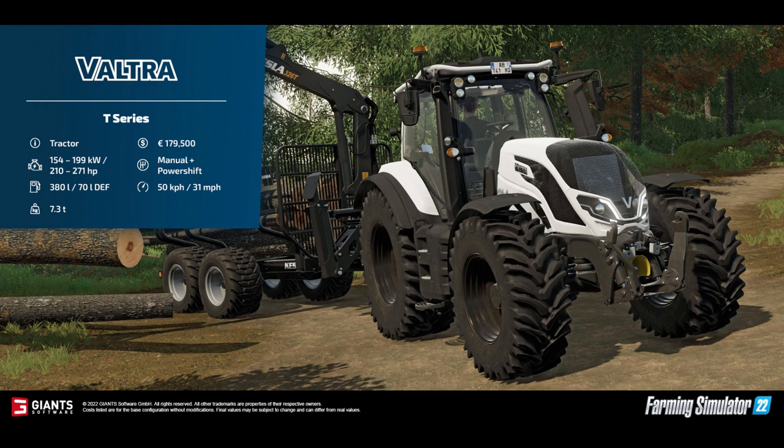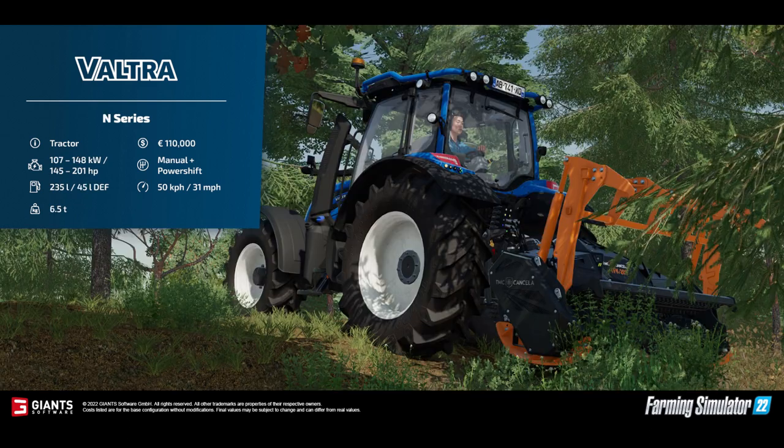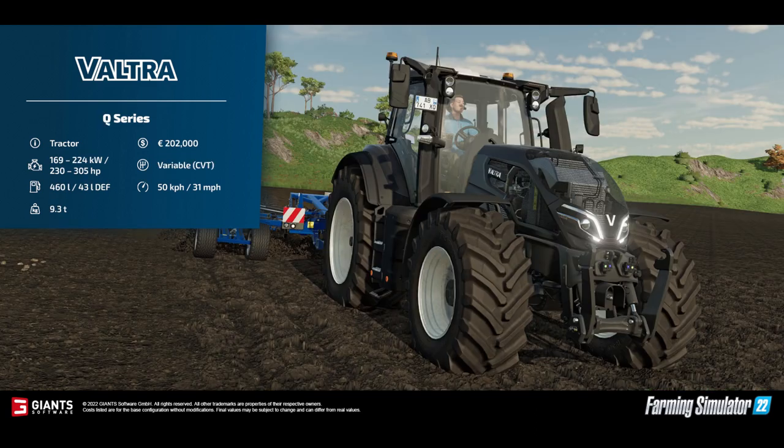The T series is 179 and a half grand to buy, 31 mile an hour top speed. The third one is the N series: 145 to 201 horsepower, 110 grand to buy, 31 mile an hour top speed. And the new one - the Voucher Q series, which has just been announced and released in real life - is 230 to 305 horsepower, 202 grand to buy, 31 mile an hour top speed. They look brilliant, can't wait till Tuesday!